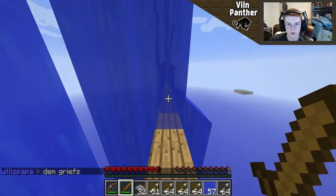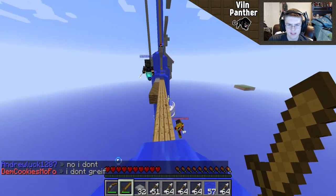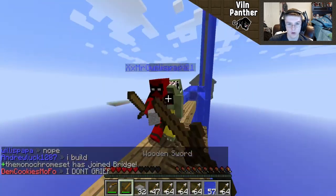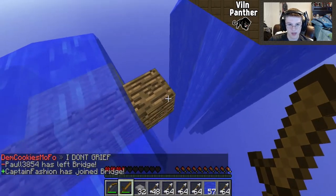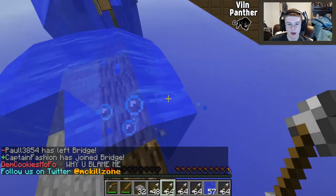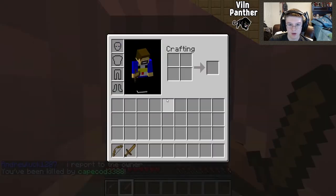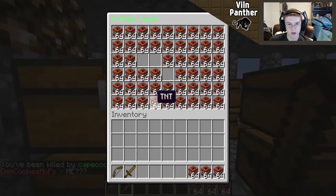I noticed you actually have keep inventory on - that's pretty OP but I kind of like it. It did seem like I had keep inventory on earlier when I died too, so maybe it's randomly selected per round. Get out of here! Oh gosh, is there a guy below me? Get in cover! I need to change to some real blocks. They're dropping like flies. This guy's trying to get back up - I don't think so! But now I don't have keep inventory - that's weird, maybe it's just random chance.